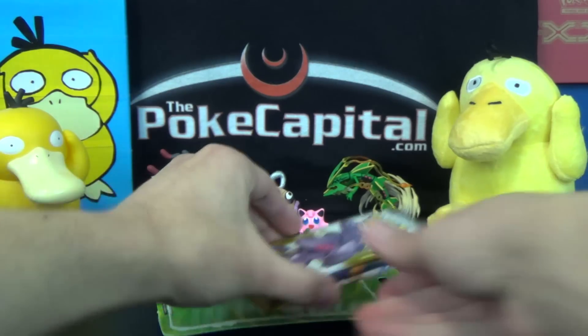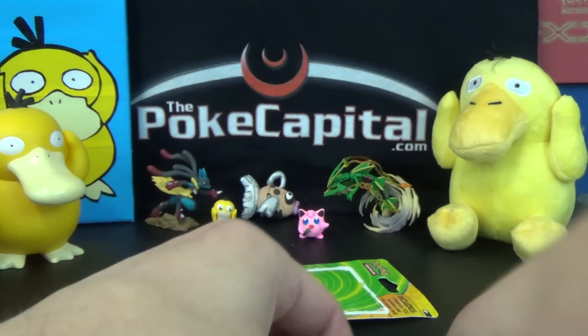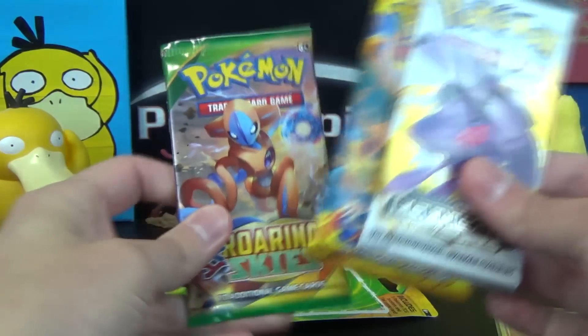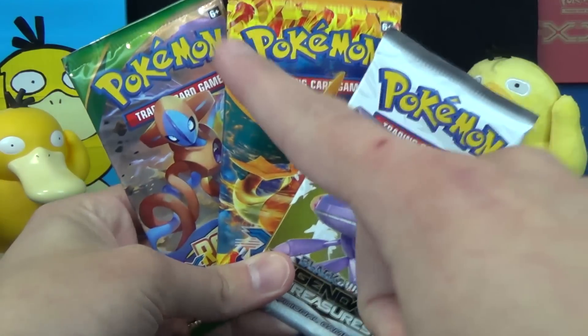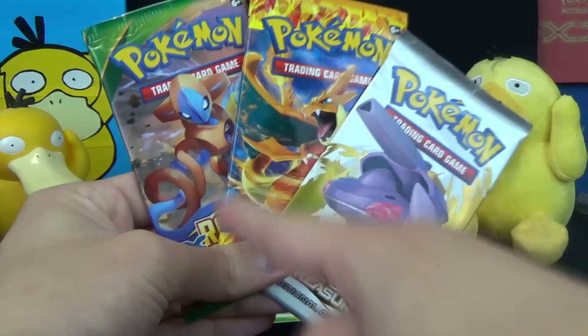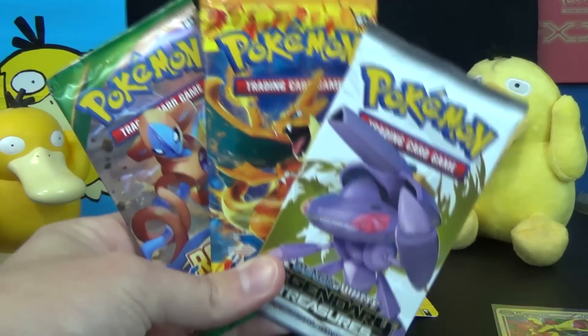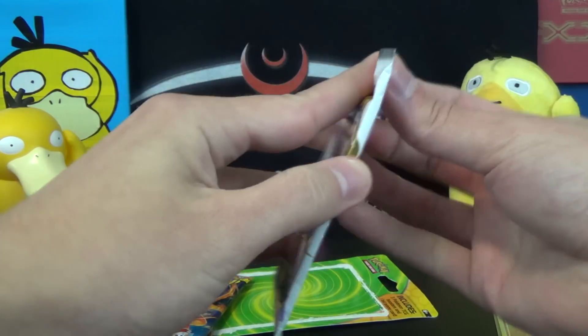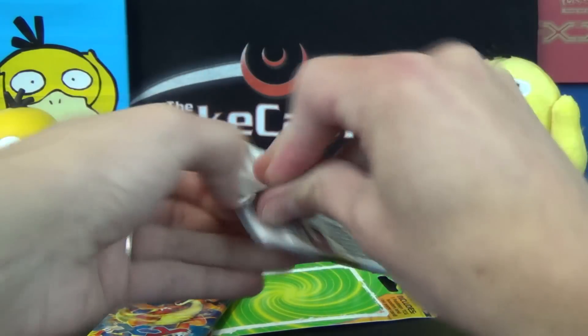Now for the three packs we get this time: Legendary Treasures, Flashfire, and Roaring Skies. Lots of shiny goodness — Mega Charizards, regular Charizards, Shaymin. Lots of good possible cards to get. Don't know if we'll get any of the awesome stuff, but we'll see what happens.